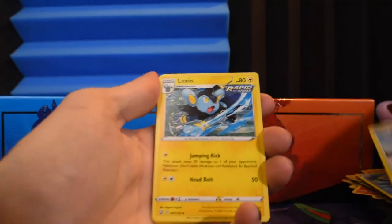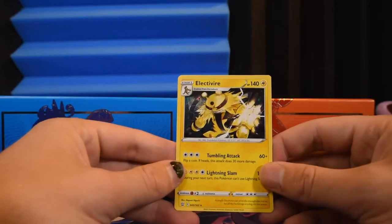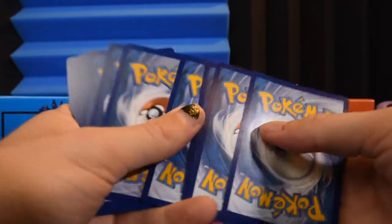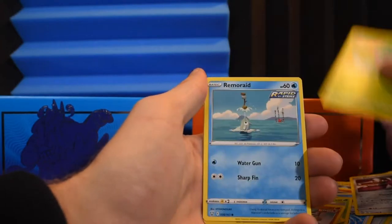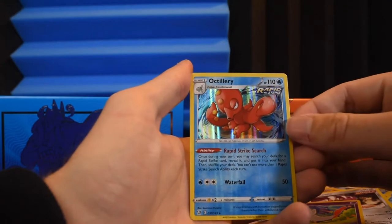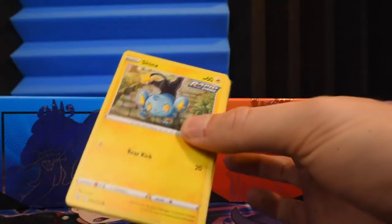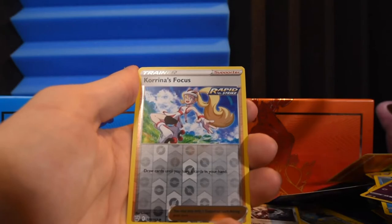Moving four to the front - Luxio, Ball Guy, Timburr, Corphish, Cacnea, Maractus, Bronzor as the reverse, and Electivire as the rare. Two boosters to go - we got two more chances to pull something crazy. So far only a V and two VMAXes, let's get one more good pull today. It's an Octillery holographic - I guess that's something, not bad. Last booster - Water Energy, Fiero, Carnivine, Escape Rope, Sharpedo, Blipbug, Ponyta, Mankey, Sizzlipede, Chronos Focus Rapid Strike reverse.